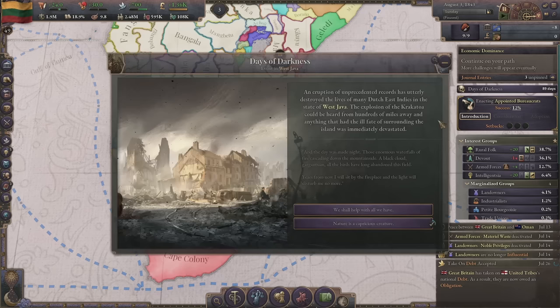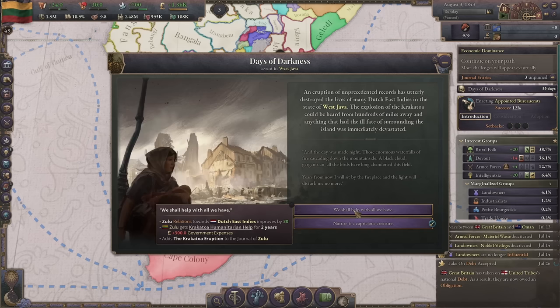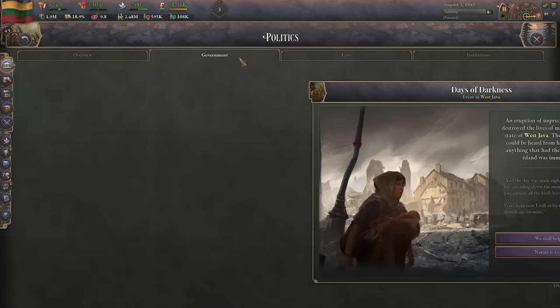Indochina, South China, Japan, South Africa - 10% devastation. Interesting events happening around the world.